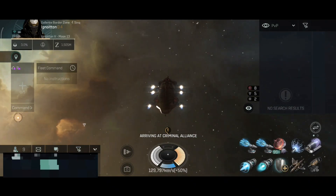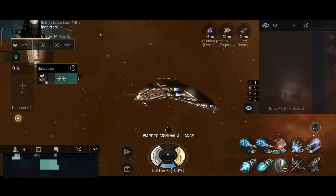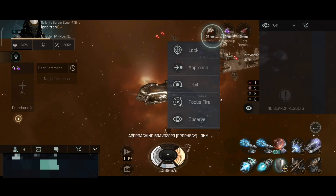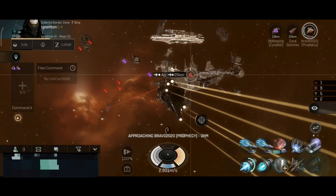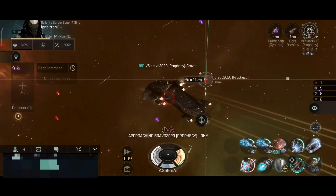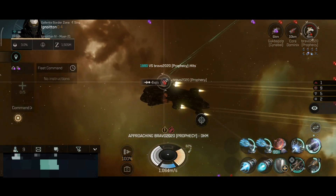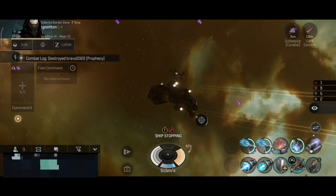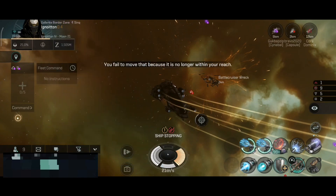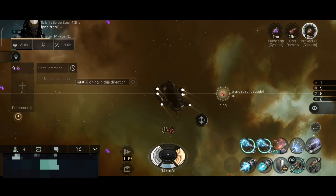Criminal alliance — I thought I would be the criminal, but it seems like we caught a criminal instead — that's a twist of events. Let's quickly shoot down the Prophecy. The Prophecy is quite tanky, but that's a little bit too much DPS for it. That's not bad loot. Taking out the pod — there's another little local spike, so let's quickly take range and shoot down the pod.